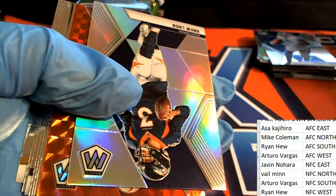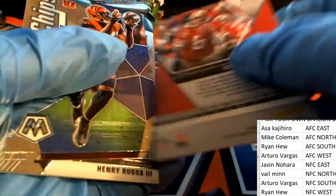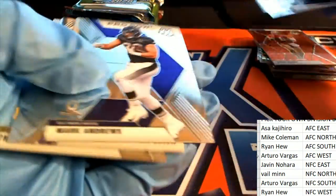Here's a Drew Lock for the Denver, silver. Steve Young, red. Here is an AJ Green. Blue Mahomes. And there's a Ruggs rookie.